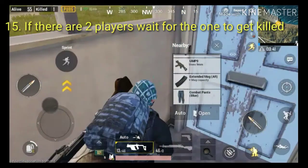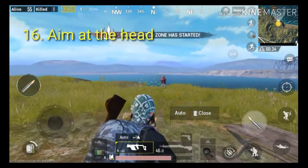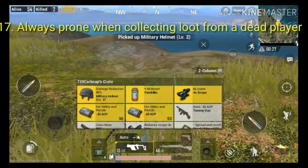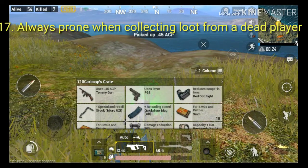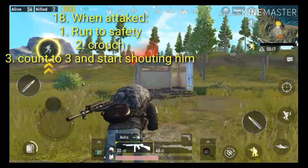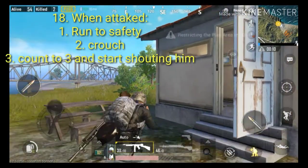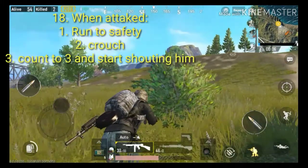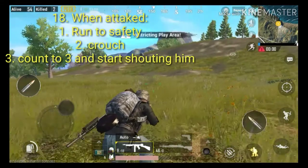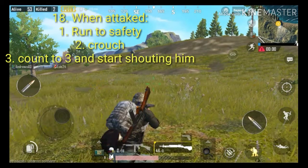When there are two players fighting, just leave them — let one player kill the other, then kill the survivor with a surprise shot. A good strategy is to wait while they fight, then collect all the loot by crouching so you won't get shot. When somebody is shooting at you, run to safety, then crouch, count to three, and go back at them. It will surprise your opponent and make them feel they're going to lose.